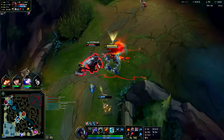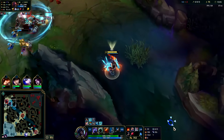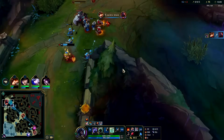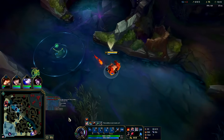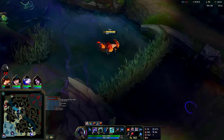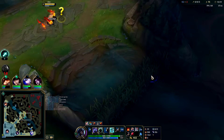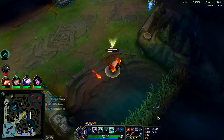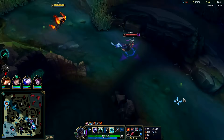He knows he's screwed — I can stun him out of that. He's giga slowed and I scraped his shield — he's just screwed. Belveth is probably going to rush Dragon again, this is so annoying. She's not at a full item so she won't take it particularly fast. My teammates just aren't there, but I'm not there either. Cool, Belveth is not on it.